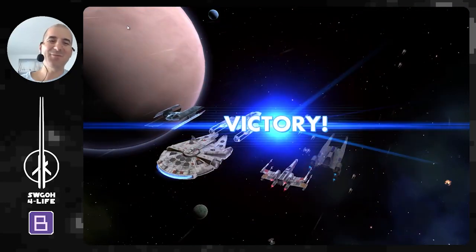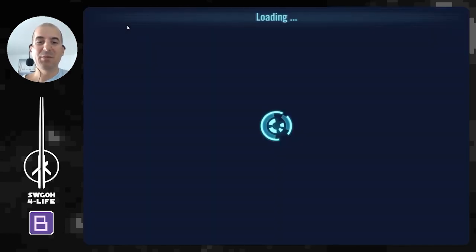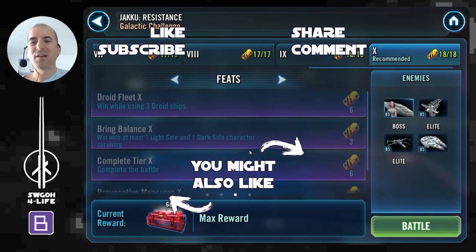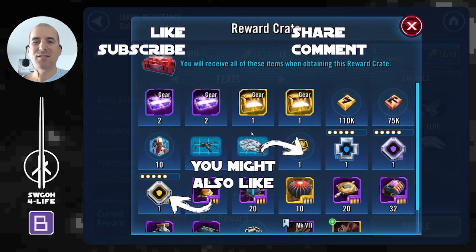And there you go, guys — wasn't quite able to finish them off cleanly, they're very durable, but I'm sure some other fleets could get it done faster. Pretty easy and straightforward challenge to be honest — just use your best fleet, chuck in three droid ships, and you should be able to quite easily get the red crate yet again.